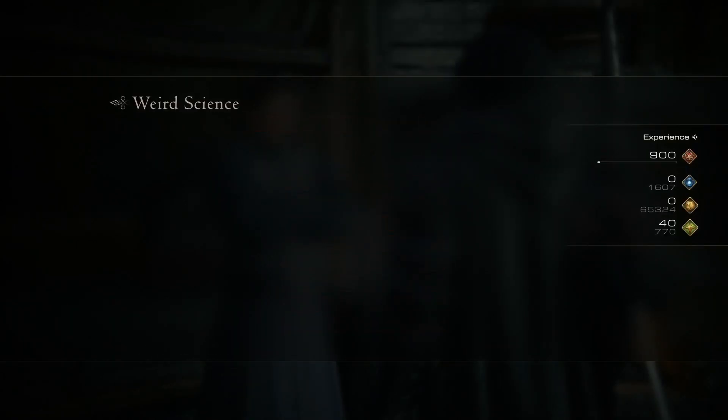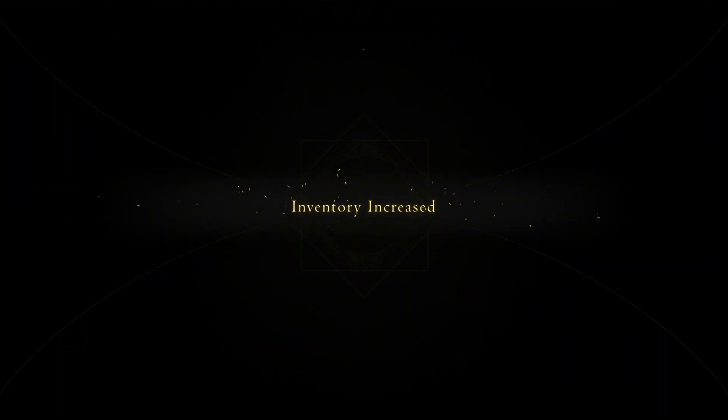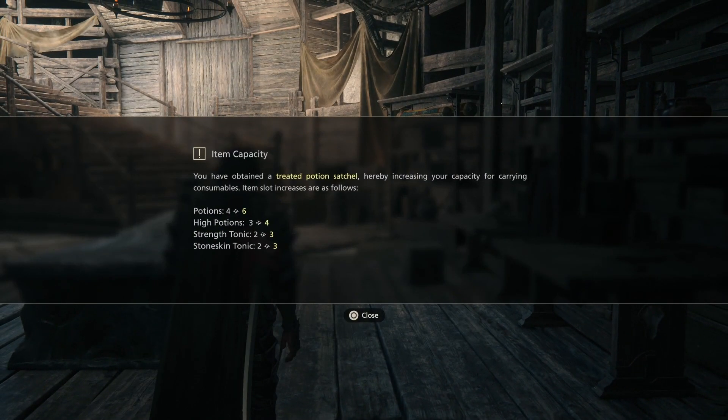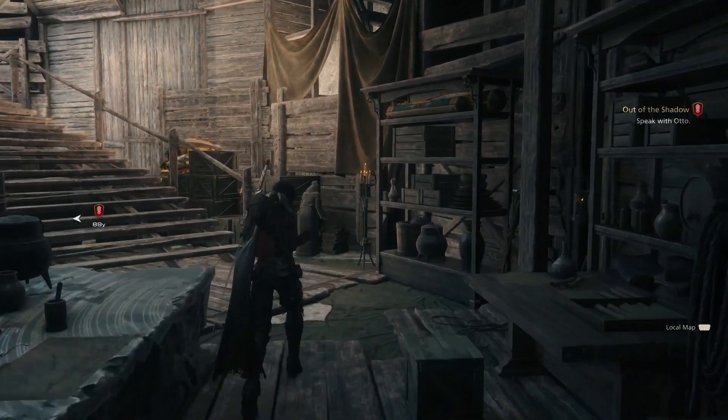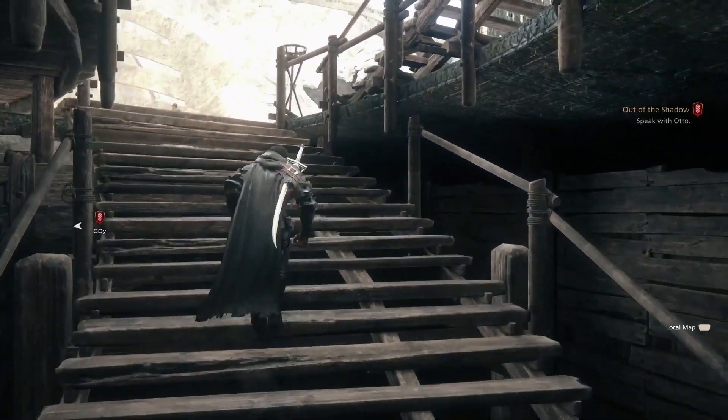Oh my goodness, I'm 37. Treated potion satchel — nice. Inventory increased. Potions are up to six now, high pots are four, strength and stoneskins are three. Nice. I should go top off while I'm getting my new sword made.